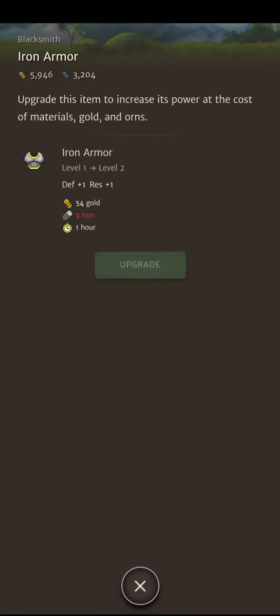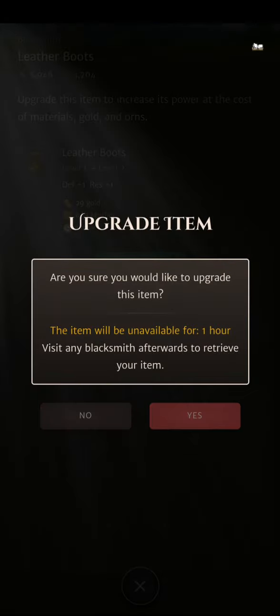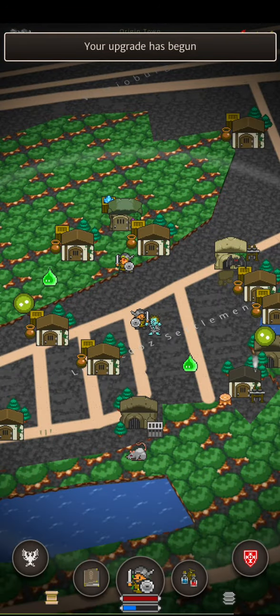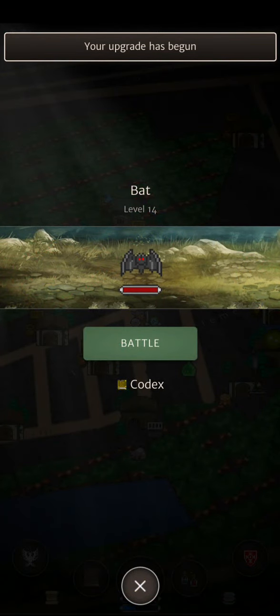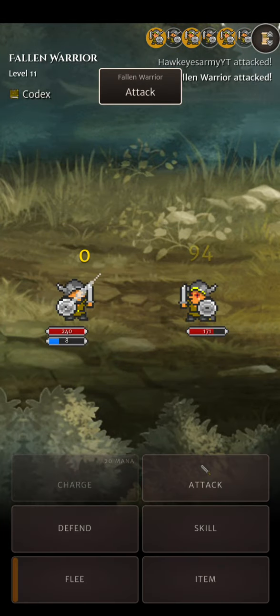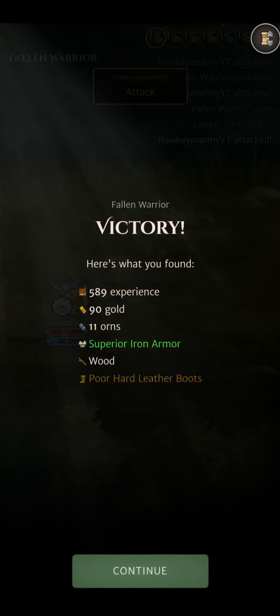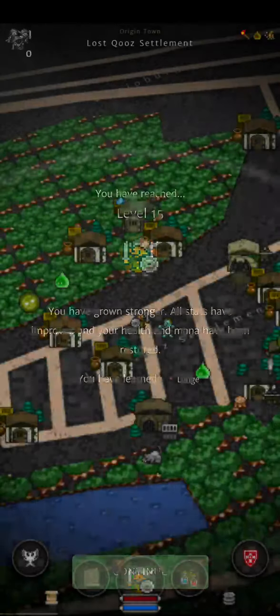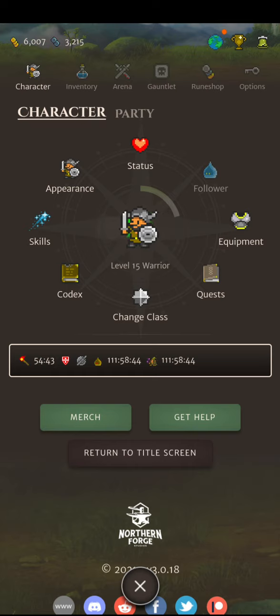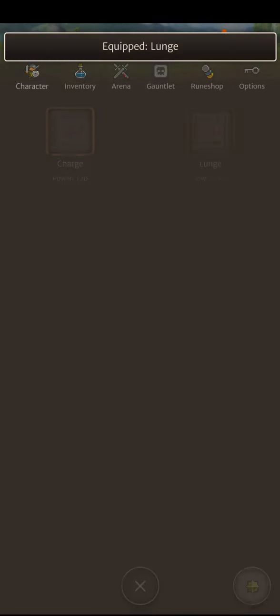Let's upgrade this leather boot just for the quest — because why not? There's a Fallen Warrior, level 11. Doing good damage and he's doing nothing. Lunge — run out at the enemy with your weapon extended for a 50% critical chance. That's not bad.